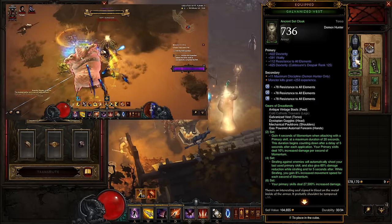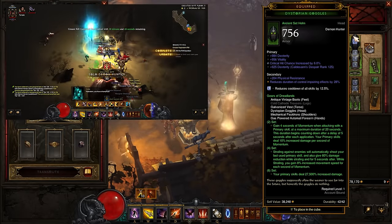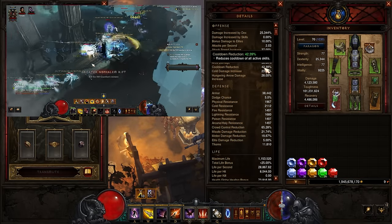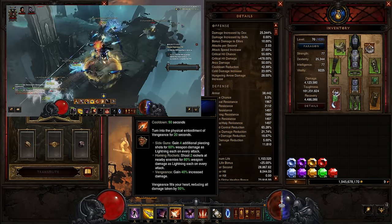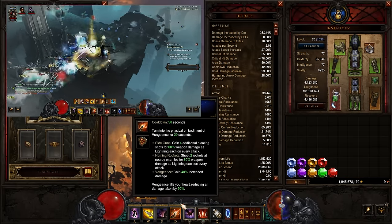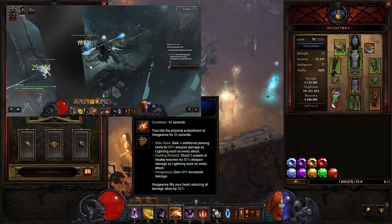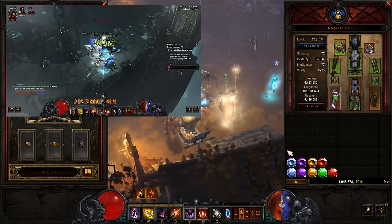We've got Diamonds for toughness in the chest and trousers, and a Diamond for cooldown reduction in the helmet. As always, we're looking to try and get to that 37–38% cooldown breakpoint for Vengeance. The Darkheart rune gives 50% damage reduction and also gives us extra damage.